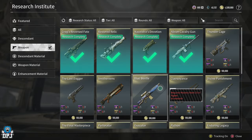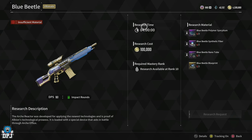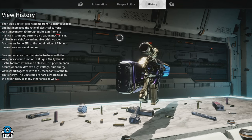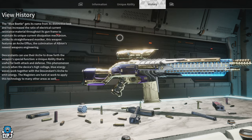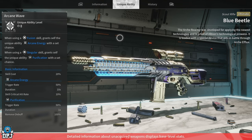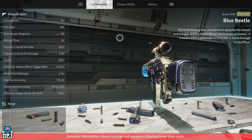Once you finally get the Blue Beetle Blueprint, you can complete your research which takes 4 hours. After those 4 hours, you get this ultimate scout rifle — the Blue Beetle. There are quicker ways to get blueprints via harder-to-obtain amorphous material patterns, but the rest of the materials mentioned still need to be farmed regardless. If you enjoyed the video, leaving a like really helps out — subscribe for more, and hopefully I'll see you on the next one.